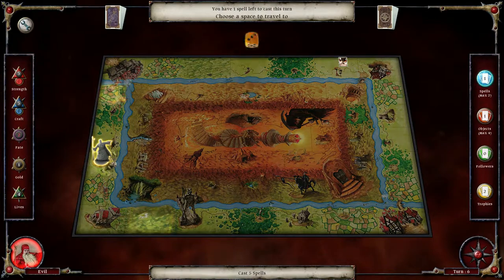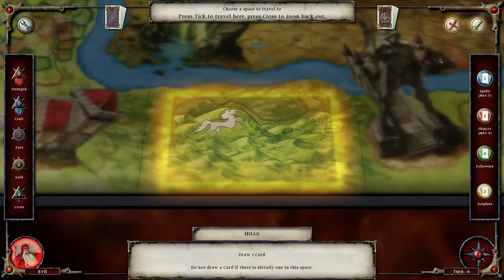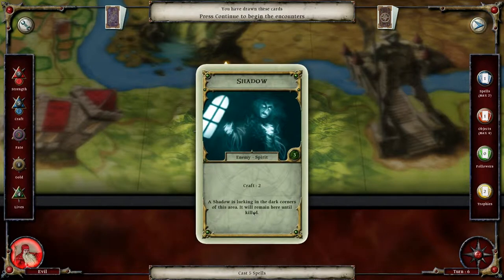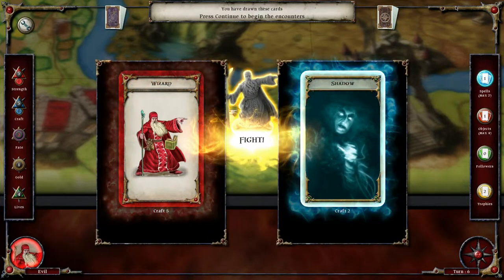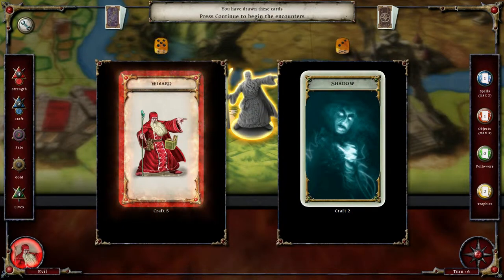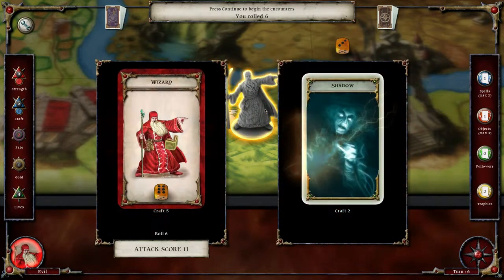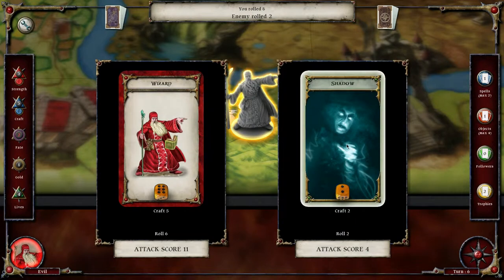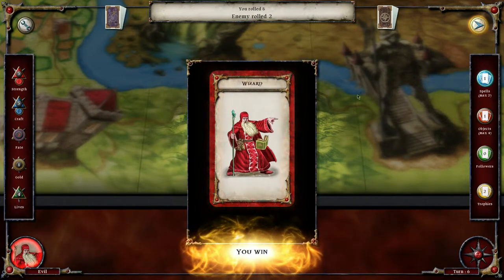Let's keep going — I need to cast more spells, but how do you get more spells? Oh, 'Shadow' — I get to kill this guy. Let's roll: bang, bang, bang! We win with the Wizard.